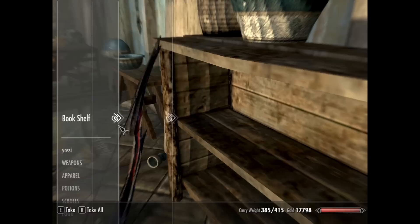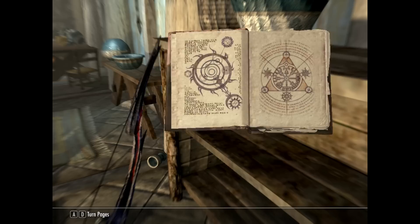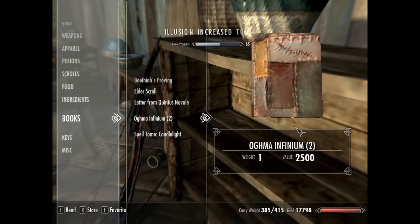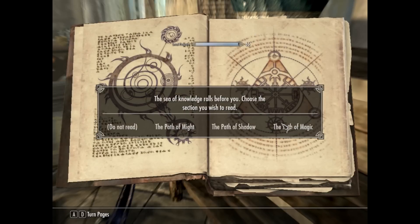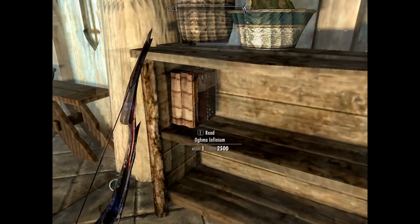As soon as you get the book, come back here. It doesn't matter where you press it — as long as you activate the bookshelf, scroll down to the books, and read the book. For example, I'll pick the path of Magicka — you press on it and store it in the shelf.